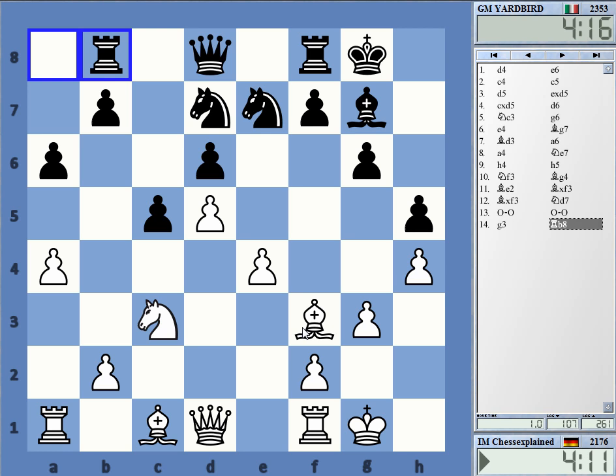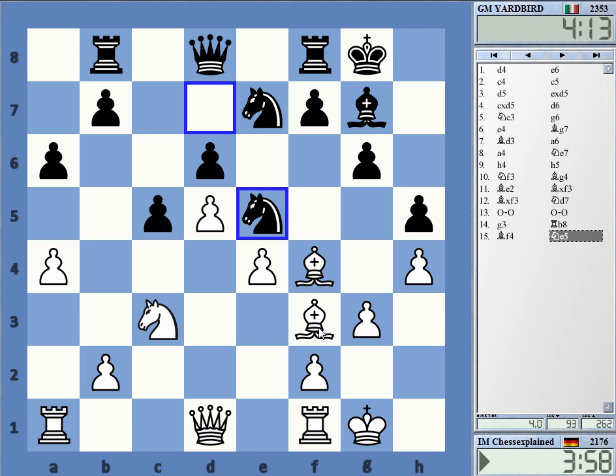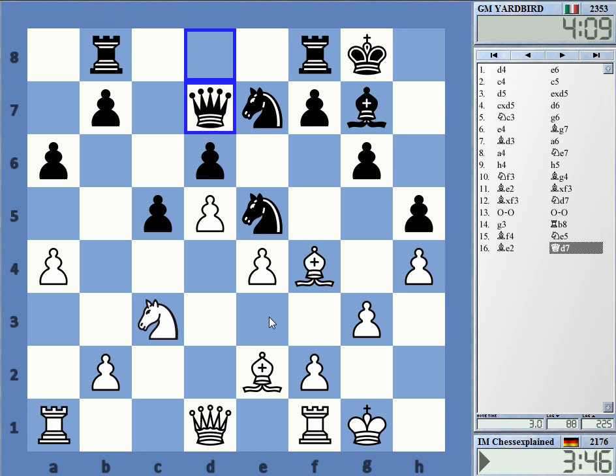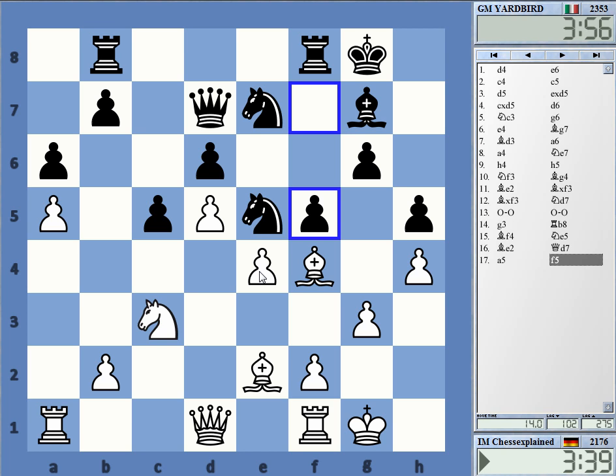To e2 or to g2 and to e2. Yeah, b5. Maybe play this with tempo — sorry for the noise, someone is hammering away in my neighborhood. f5 — okay, f5 is a very double-edged decision. Well, after f5, if it later takes, knight takes, my knight is also heading towards e6, but it's not easy. He's playing it anyway.